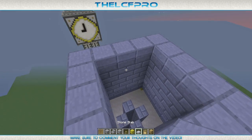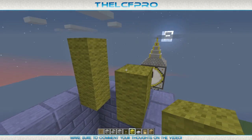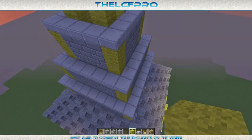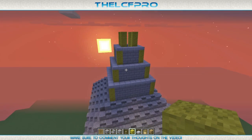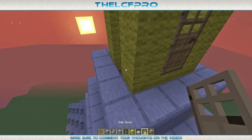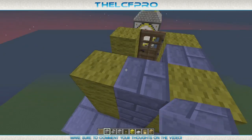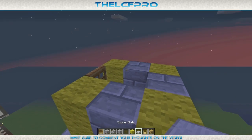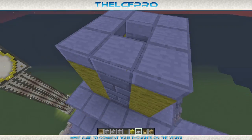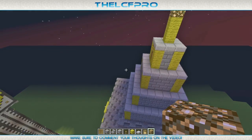Then once again some stone slabs. There we go. And then once again some yellow wool — 3 blocks high. Now I quickly need to check where the front is. I believe it's over here. Yes — so at the front what we do: we place one yellow block with a door over there. And on the other side we just fill up with some walls again. Like that. Then we place some stone slabs once again on top of it. Then we go 3 blocks of yellow wool and one of glowstone.